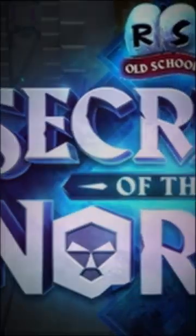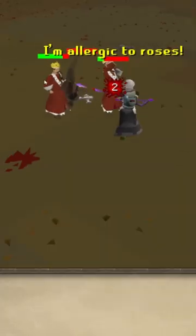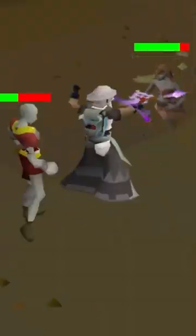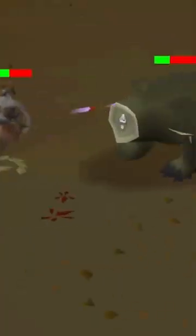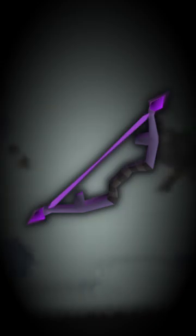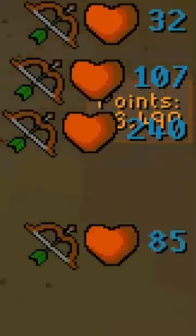So, how did this happen? Jagex released a new boss called the Phantom Muspah, which has a rare drop of one Venator Shard. A combination of 5 shards can forge the Venator Bow, which requires level 80 range to use. If you charge the bow with Ancient Essence, then your arrows can hit multiple enemies at once. After you draw the bow, you can expect more XP drops to follow, because the arrow looks for a new target after it hits the first enemy. On Rapid, you can fire the bow every 2.4 seconds, and it's nice to see a constant flow of XP drops from this weapon.